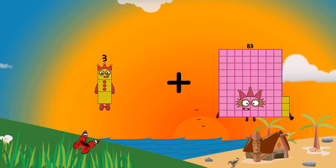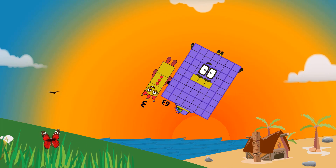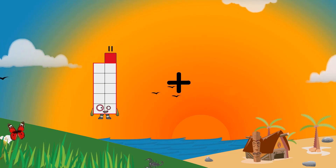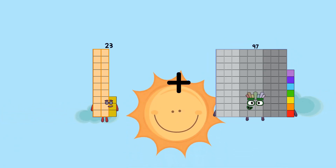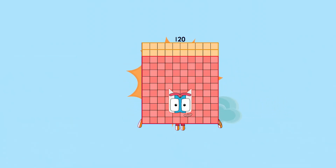88 minus 63 equals 66. 23 plus 97 equals 120.